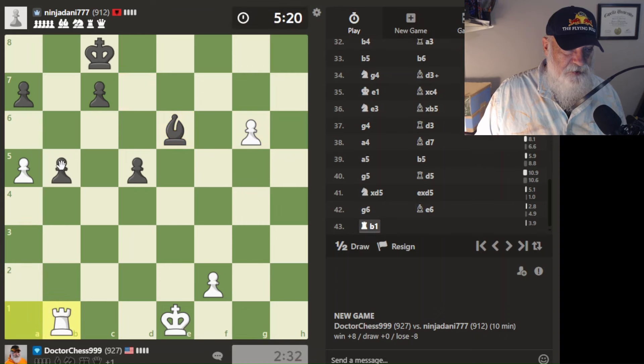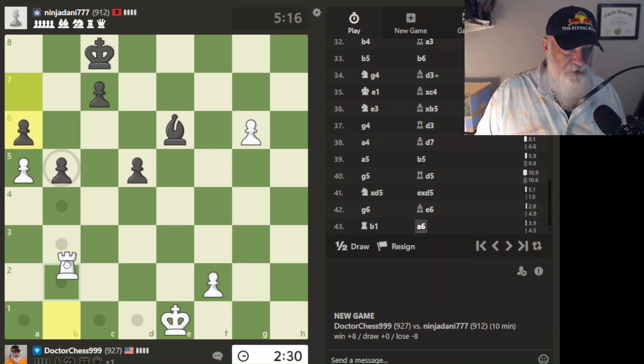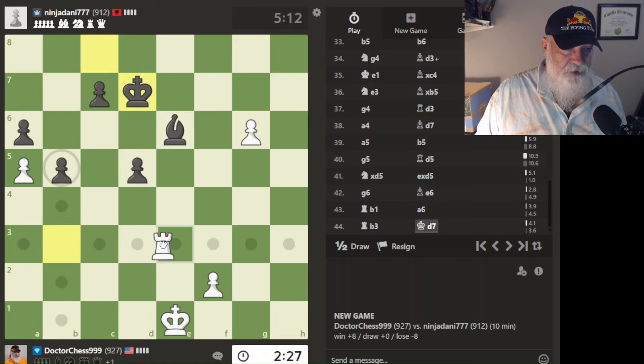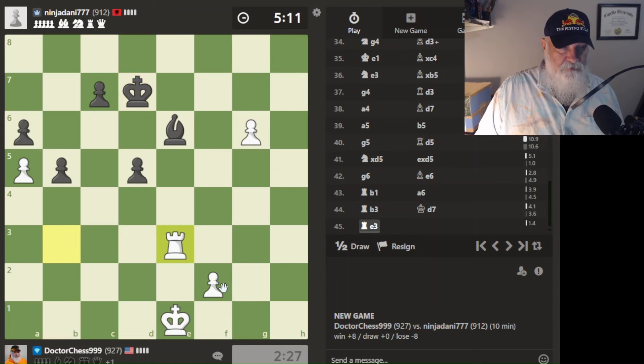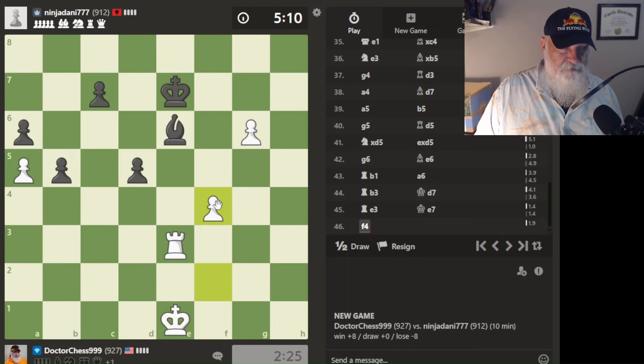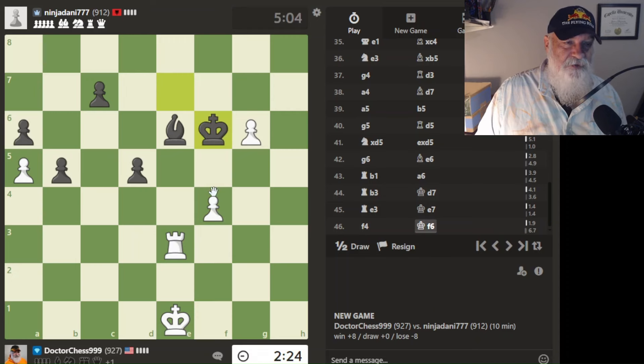We're going to take this pawn here unless he protects it. If I take his bishop I can get a queen and win the game. Maybe. He's closer now. His bishop is pinned — he noticed it.